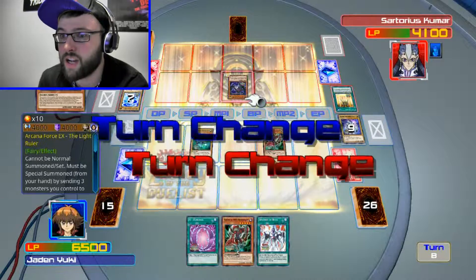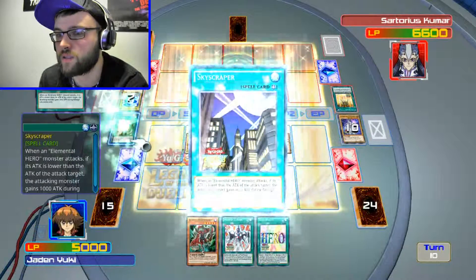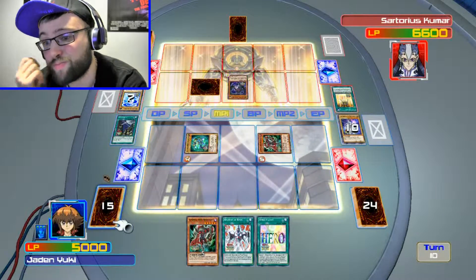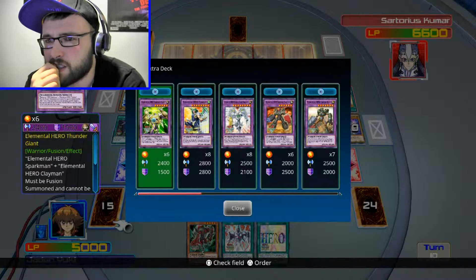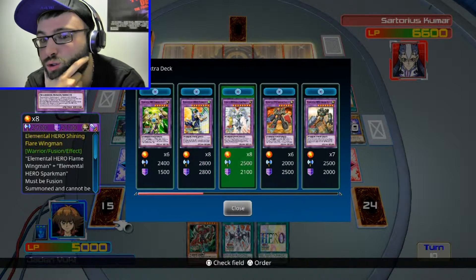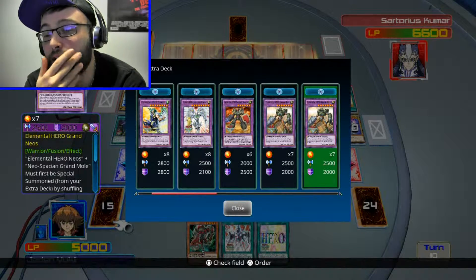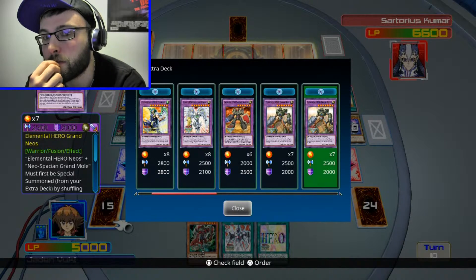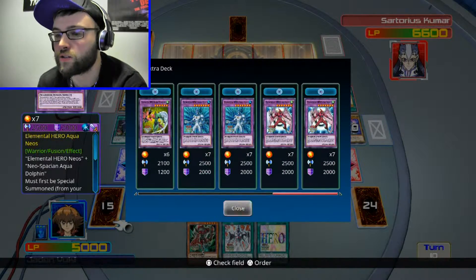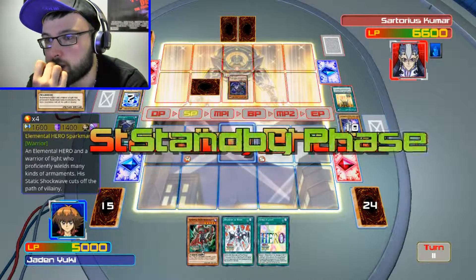You gained 2500. Well, that's kind of bullshit. I would need a 3000 attack monster which I do not have. I got my fusion... No, I could use you but I still need Clayman and Polymerization. No — Grand Mole! That's who I need, I need my Grand Mole. Maybe I could wait for my Grand Mole — I gotta hold out till I get my Grand Mole.